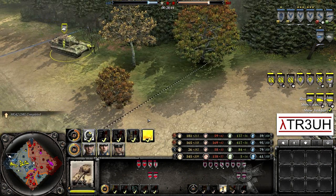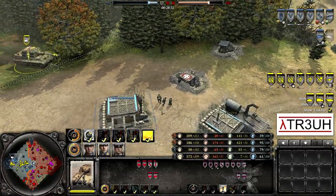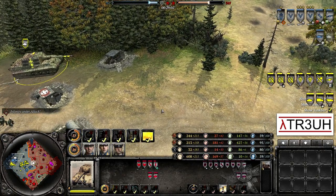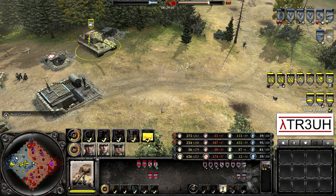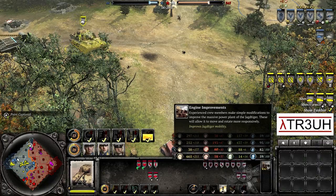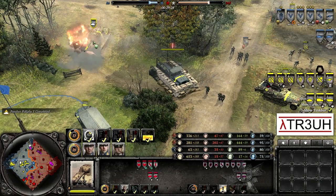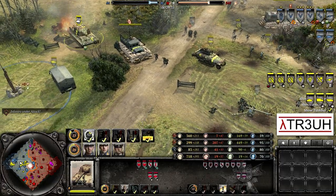A Jagdtiger is getting called in by Bulgakov — I don't think we've ever seen this in the replays. The Jagdtiger, also known as the Hunting Tiger, is one of the most powerful tank destroyers on any battlefield. Its 128mm PaK 44 main gun can destroy any enemy tank, while armor up to 250mm thick keeps it on the front lines. Its poor maneuverability is its Achilles heel. Engine improvements allow it to move and rotate more responsively. The Jagdtiger is now ready to provide support.